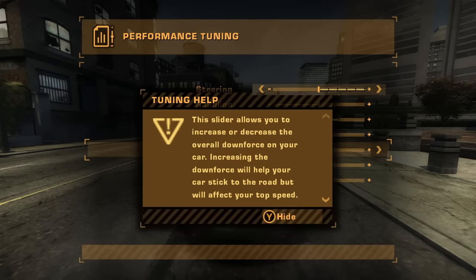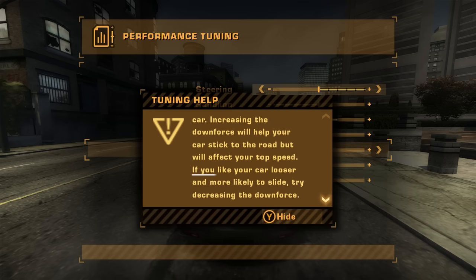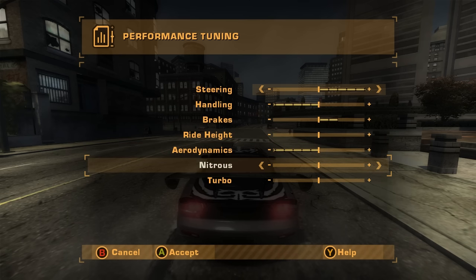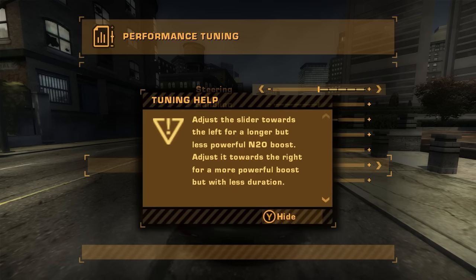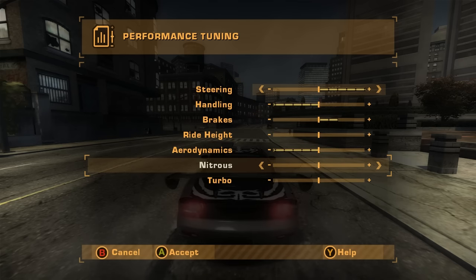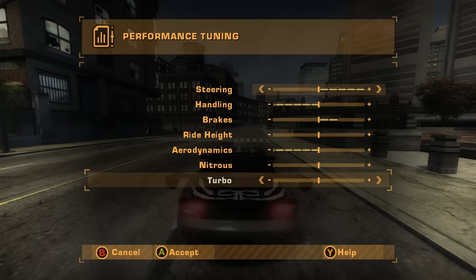For downforce, if you open the help menu you'll see that if you want your car looser and more likely to slide, try decreasing the downforce — so we go with minus 5. For nitrous, this is personal preference: moving left shortens the duration but makes it stronger, and vice versa. I usually keep it at 0.